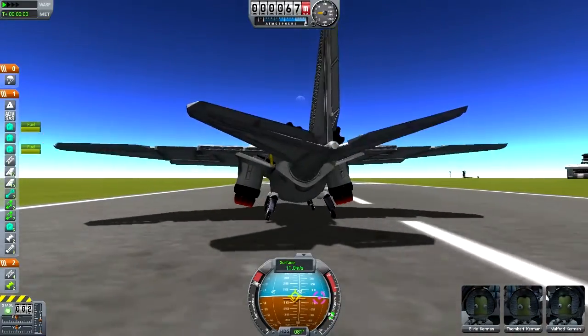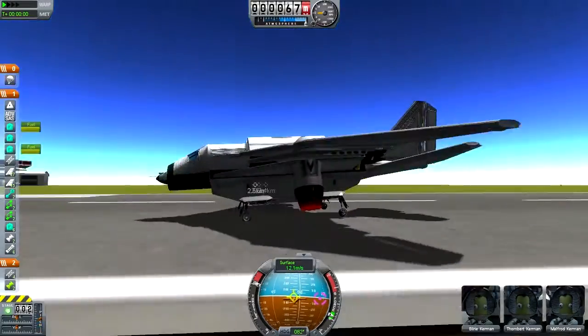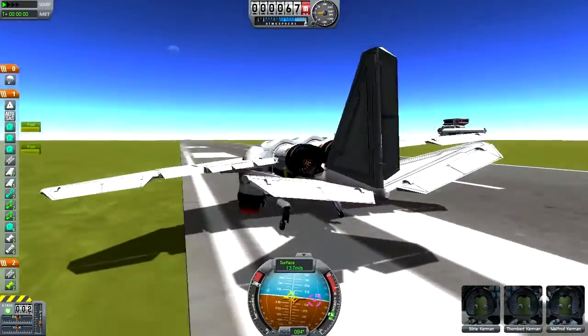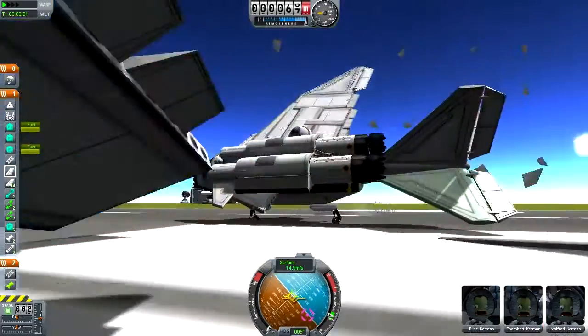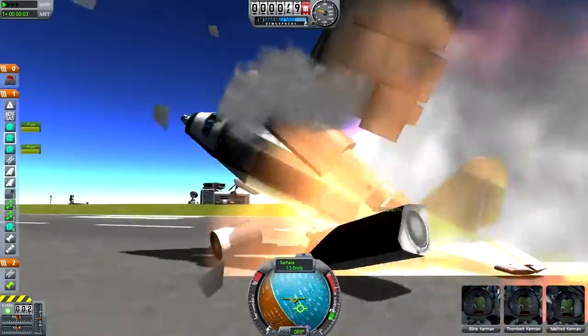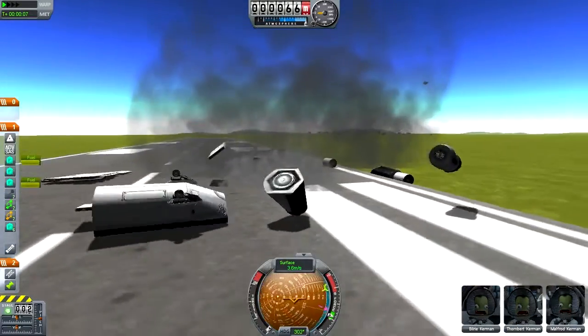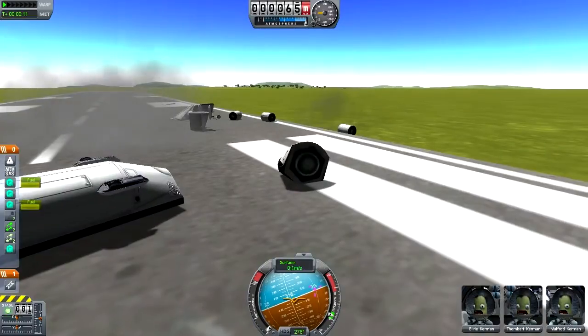It's very hard to take off with because it's so freaking heavy. I mean, look at this thing — it's this heavy squat plane. Uh-oh. Uh-oh. Uh-oh. Uh-oh. And that's how you take off with the VTOL.